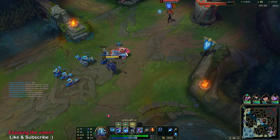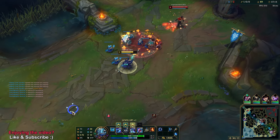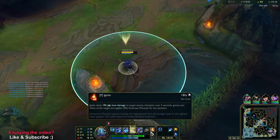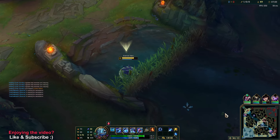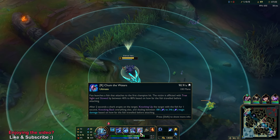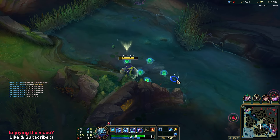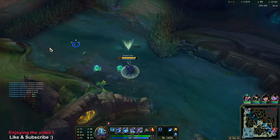The ultimate knocks up, and it also takes some time to deal magic damage. The damage is based on distance traveled. It also knocks back everything else upon the knockup.